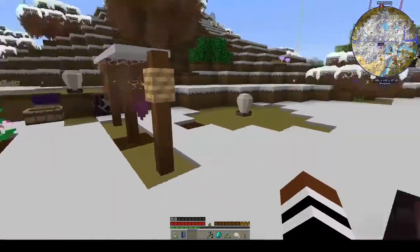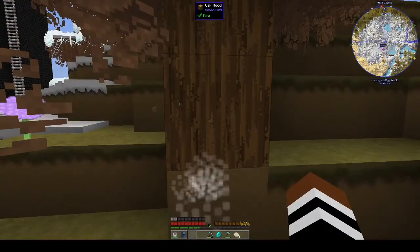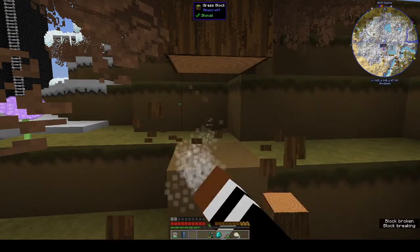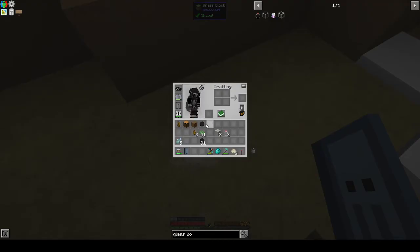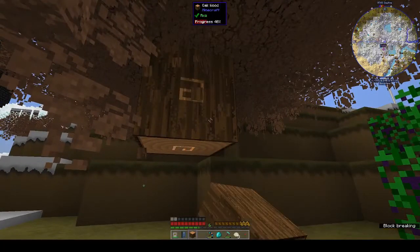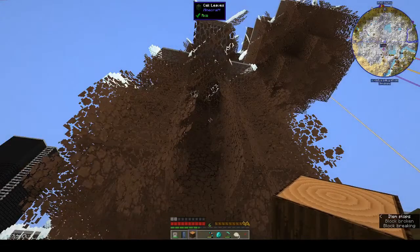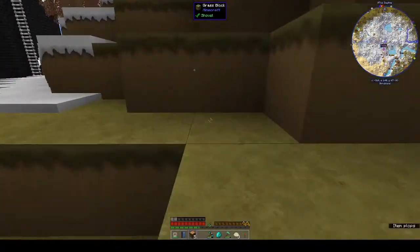It doesn't say how it does it. Oh, this might — vein miner doesn't work on an empty hand, so there's that. Quite a big tree, I didn't realize how big it was.